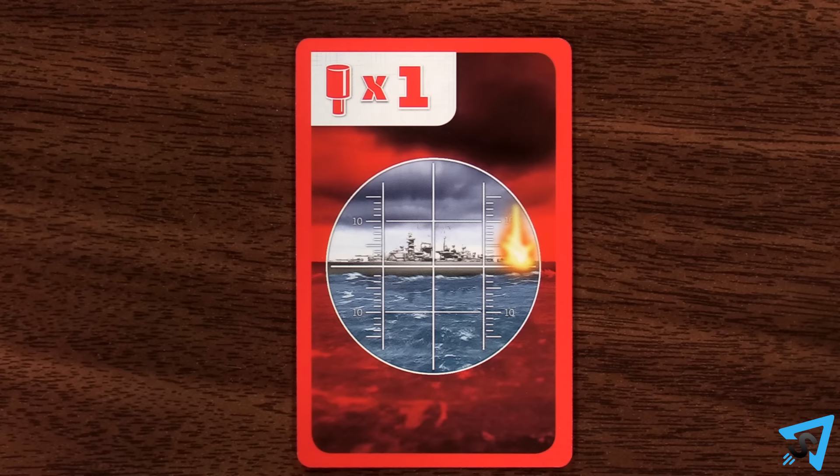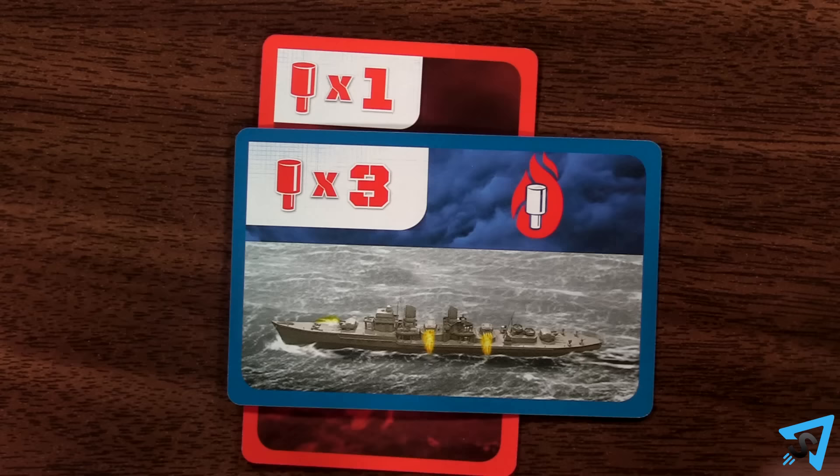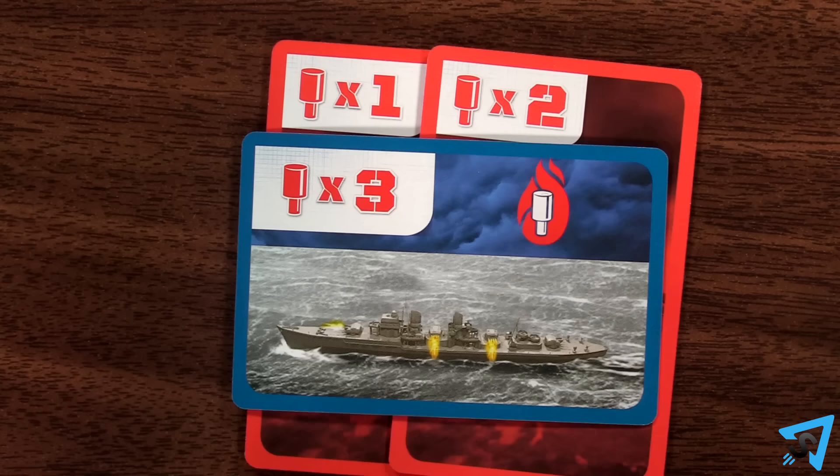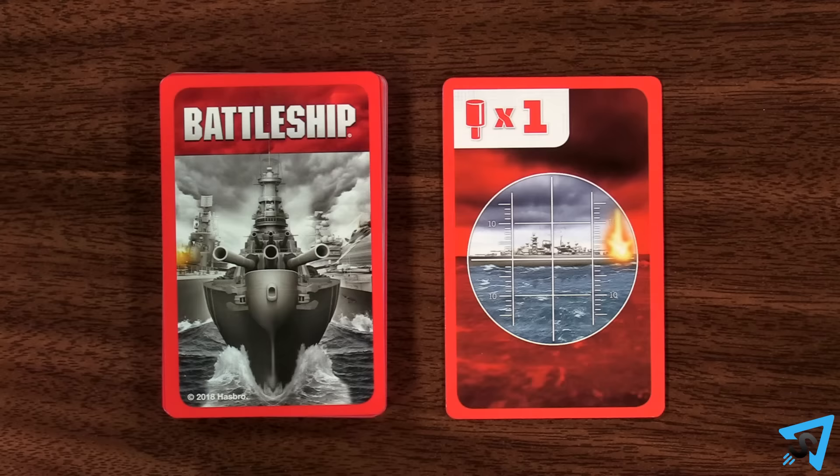Red pegs allow you to damage ships. Ships have a number on them that indicates how many hits they need in order to be sunk. Place the red peg card under the affected ship, and that ship receives the number on the red pegs as hits. You can put multiple red pegs under a single ship. As soon as a ship has hits equal to or greater than that ship's number, then that ship is sunk. Remove the sunk ship from the game, and place all the red peg cards that were under it in the discard pile.